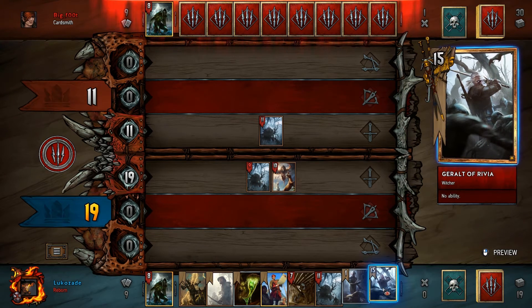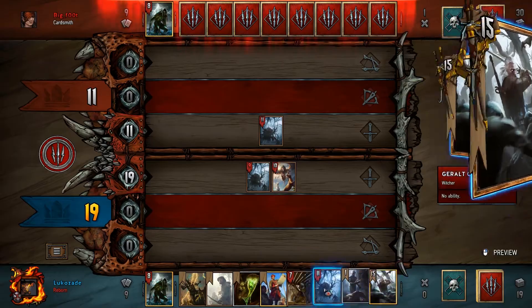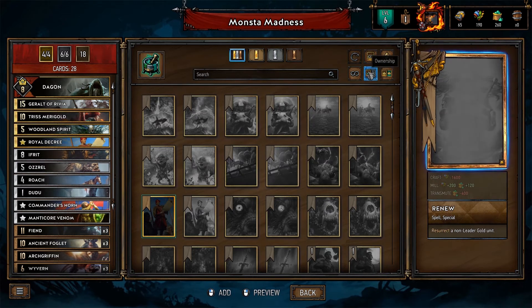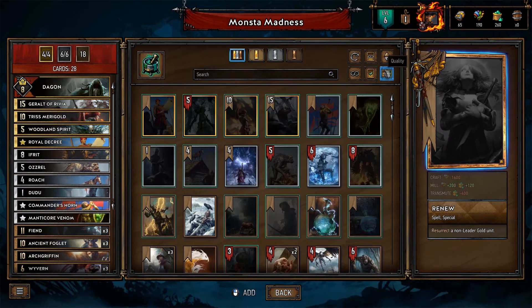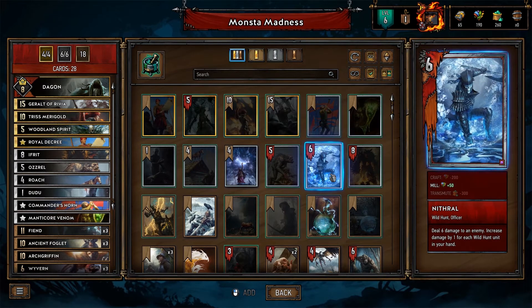The game runs until both players have no cards or both players choose to pass. You can draw extra cards through abilities on other cards. When you build a deck you choose a faction, and each faction has multiple leaders to pick from. Each deck needs a leader, and you're limited to certain amounts of gold and silver cards. Each leader encourages different deck types and play styles, and the faction you choose has its own characteristics, plus there's a common card pool to pull from as well.